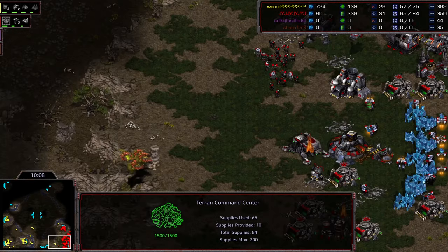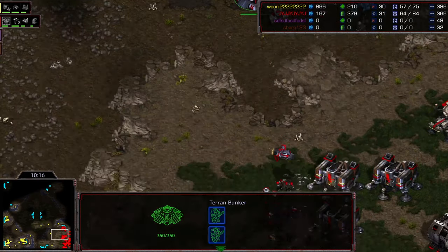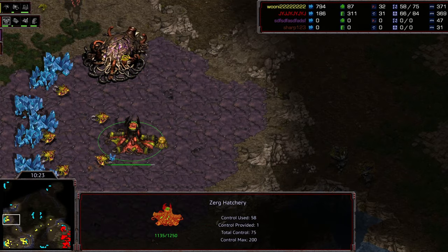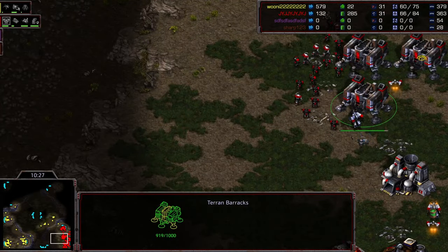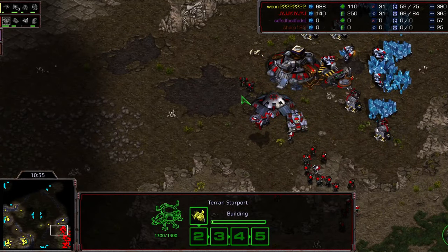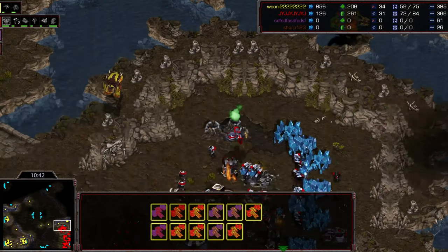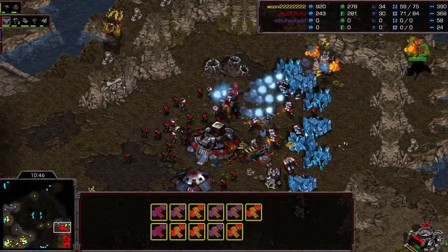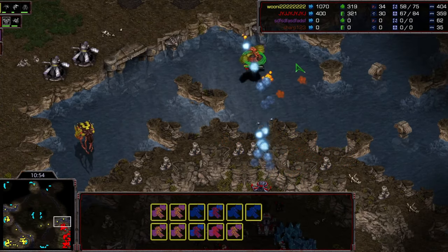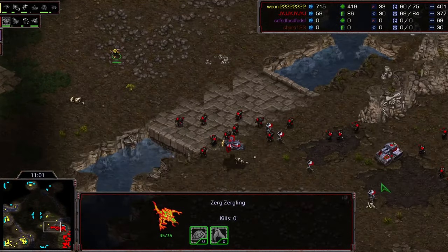It's too bad JYJ didn't split off four marines at the natural to kill drones - he would have gotten a lot of damage. He brought everything back home so Queen gets away with just mining with no defenses. The extractor goes up now. JYJ should be at around 50 workers but is down to just 31 - he's lost a lot of economy. He has a third valkyrie about to pop, but must be careful against scourge. Really nice control from JYJ so far - oh, great control, he loses one valkyrie but not to scourge.